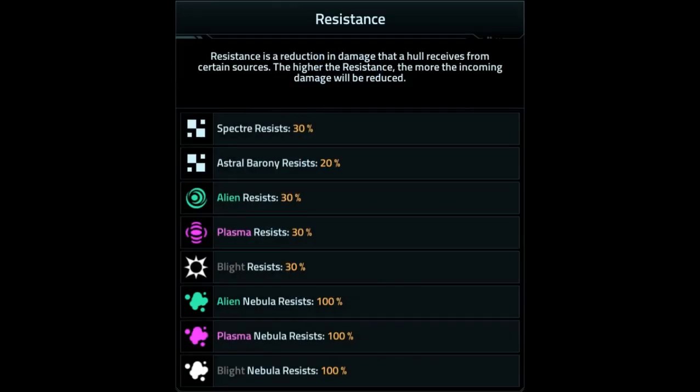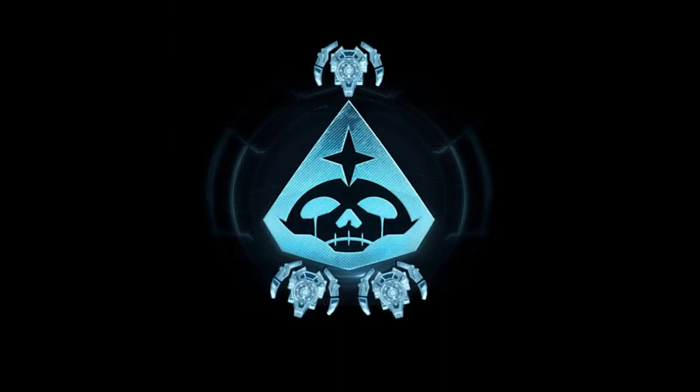Actual resistance-wise, it has by default at Mark I: 30% Specter resistance, 20% Astral Barony resistance, 30% alien resistance, 30% plasma resistance, 30% blight resistance, and 100% alien, plasma, and blight nebula resistance — because nebulas are essentially useless against everything from tier 8 and up, well, in some cases. Okay, that's enough going over the vessel. Let's take a quick look at the weapons, and then I'll let you get on your way, because you either have an event to start or you just want to see what the latest tech is. Either way, let's move on.